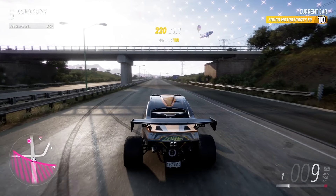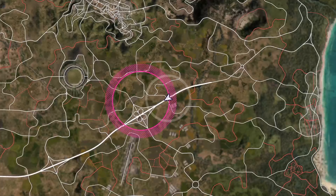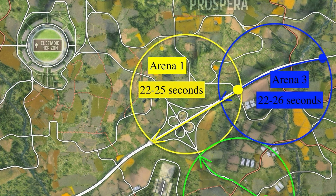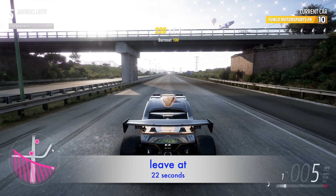Final showdown begins in 30 seconds. You can see by the circle of this final arena, there's just a slightly greater distance in the right lane over the left lane. This is Arena 1. The range of time to leave is 22 to 25 seconds. I actually should have left at 22 seconds — I left at 21 seconds.